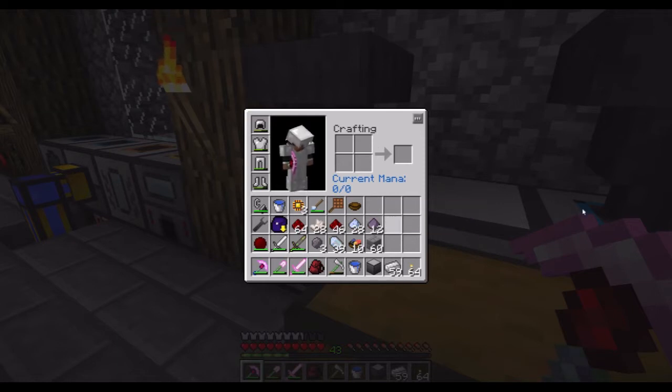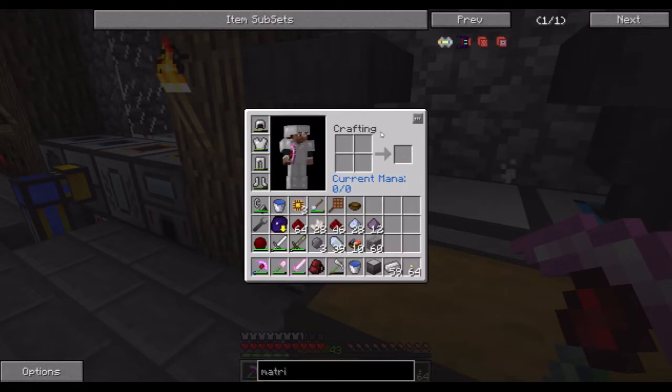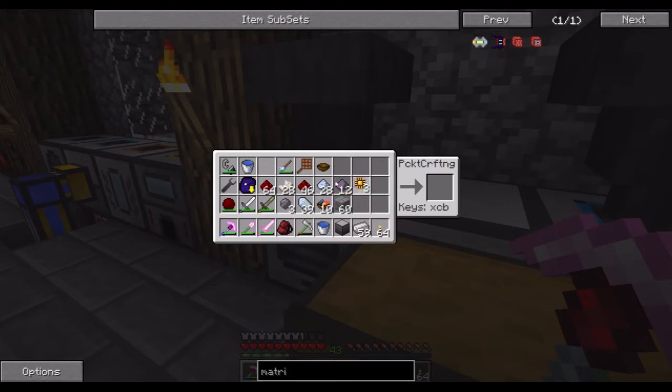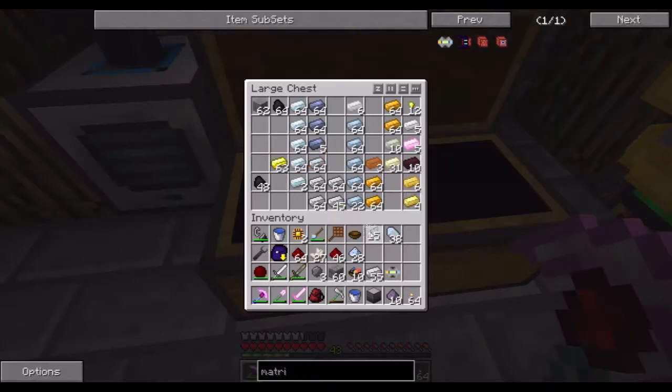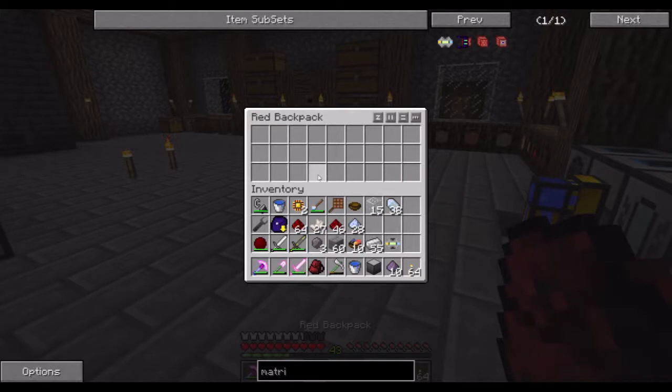Now to make the conversion matrix, I will need a basic processor, dust on each side, iron, and one of those. Conversion matrix done. We will now also need some glass. My inventory is so full with stuff, it's almost sad. Let's get rid of the extra swords and stuff like that.